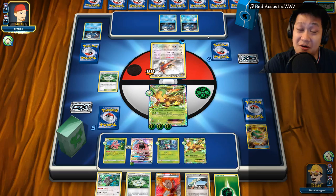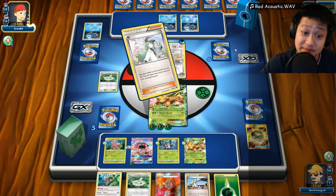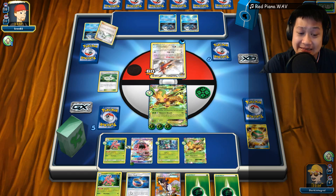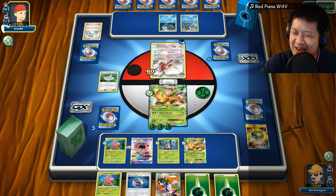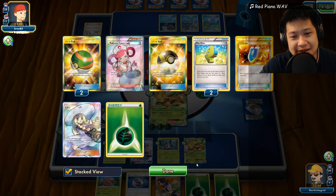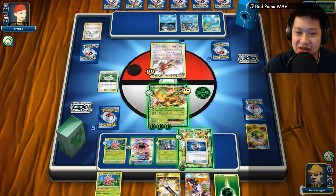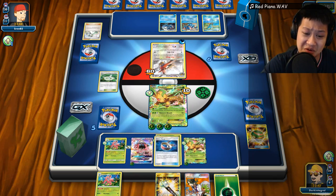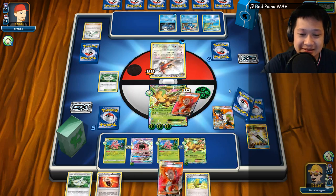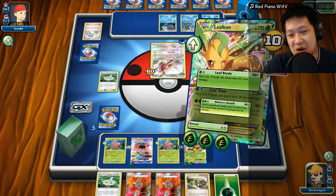He needs time for his Greninjas to evolve — only two Greninja Breaks, so he has to evolve the rest manually. Never underestimate Greninja. He gets reshuffled and still gets five cards. I don't need Choice Bands — I need Fighting Fury Belts. Greninja is up, he's buying time. I'll take Talonflame out. I give Fighting Fury Belt to my Leafeon and use Max Elixir. All the Leafeons are ready to go — let's use Nature's Breath. 170 damage! Two prize cards.